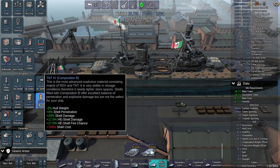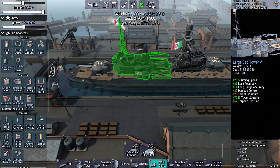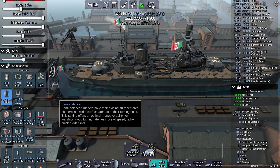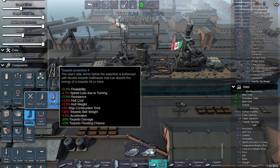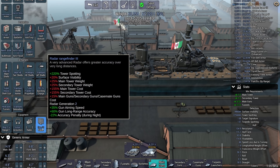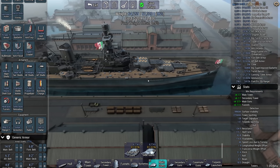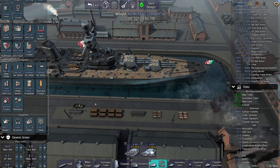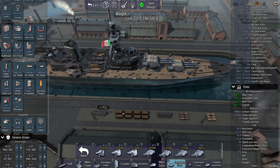What else can I change — steering, displacement, auxiliary engine. I might have to take some of the range off because 21,000 is potentially too much. I'll reduce the torpedo blister a bit because I still want better loading. Enhanced gives me 68 seconds reload, 57 with the next option. It's not great but we're just gonna have to make this work. Advanced hydraulics.